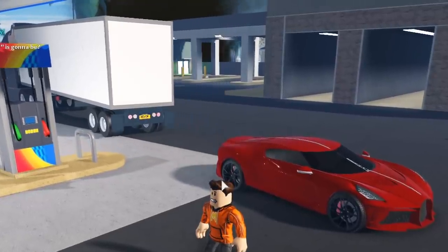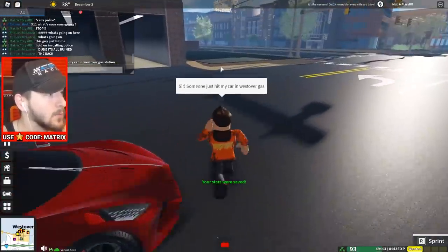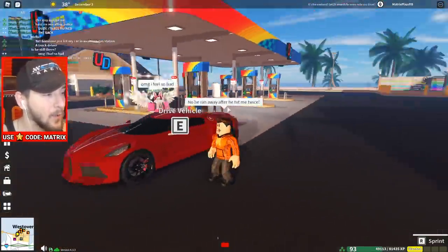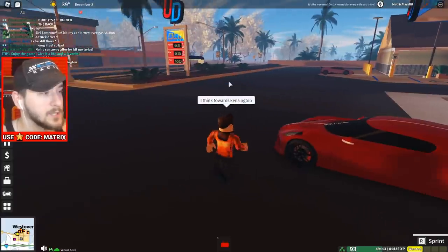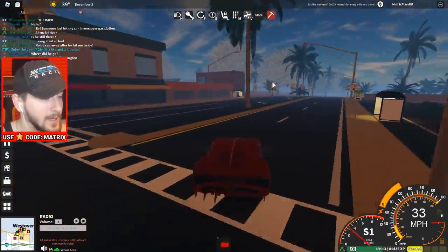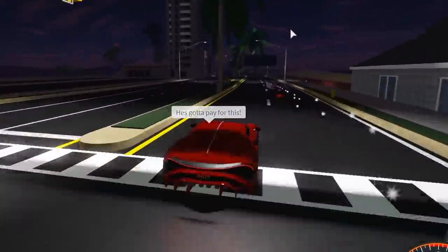Oh my God, what are you doing? Okay, I'm calling the police — this is too much. He's literally leaving! Why are you driving away? I need to get in touch with the police right now. I said, someone just hit my car at the Westover gas station — it's a truck driver. We have to talk to the police. My entire car is messed up now. The police are wondering if he's still at the scene. I said no, he ran away after he hit me — I think towards Kensington. So I guess we should probably follow him. My car is not running right anymore. He's got to pay for this — why did he think he could just leave after causing millions of dollars of damage to my car?